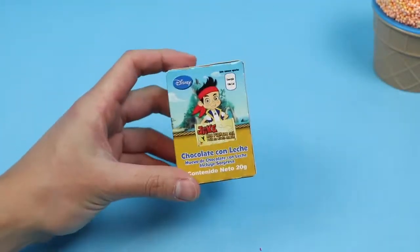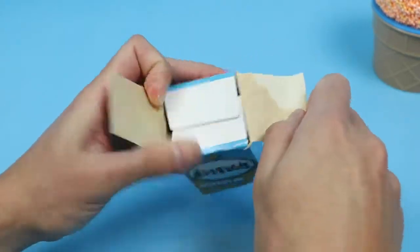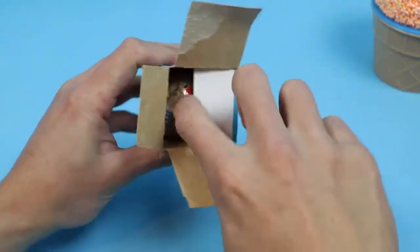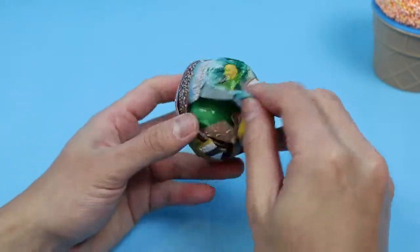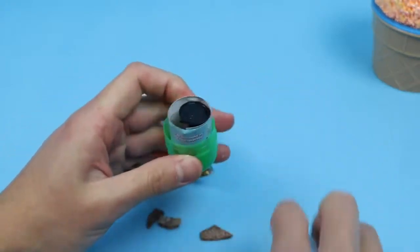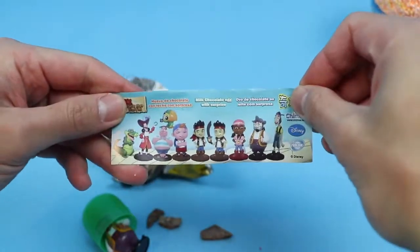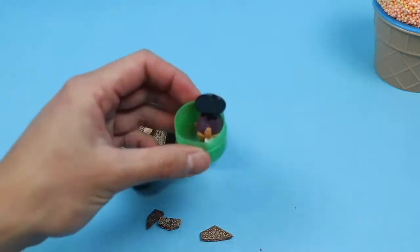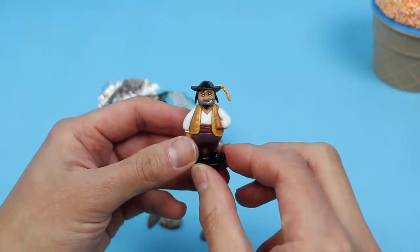Nice! We got a Jake and the Neverland Pirates chocolate egg. Let's get the chocolate and go straight to the toy. Here are all the surprises we can collect. Check it out — we got a Sharky figure!